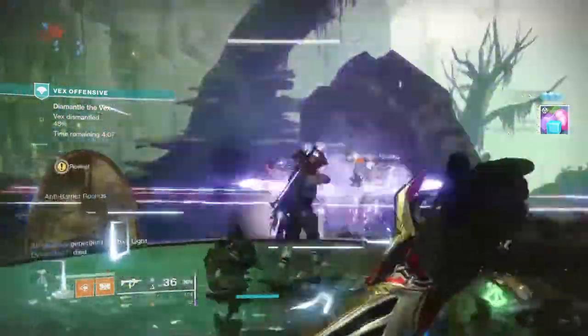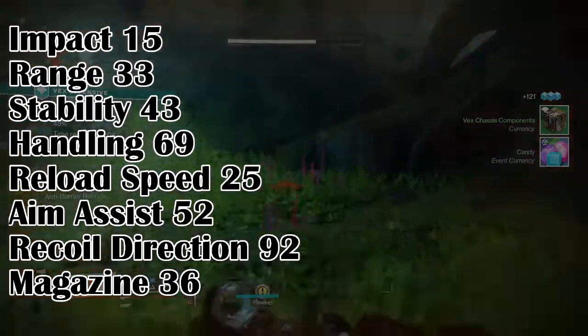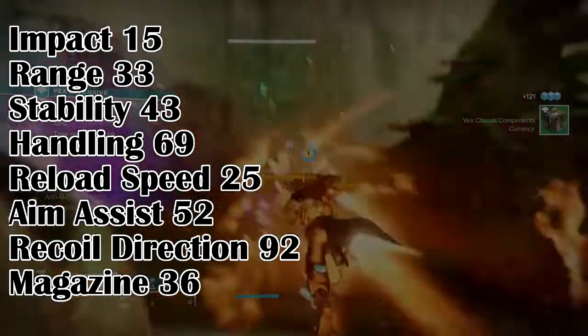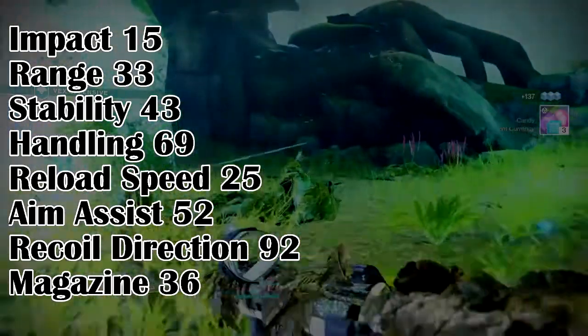Before we dive in, let's first look at the weapon stats for a better understanding. Impact 15, Range 33, Stability 43, Handling 69, Reload 25, Aim Assist 52, Recoil Direction 92, and a Magazine of 6.